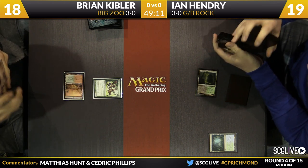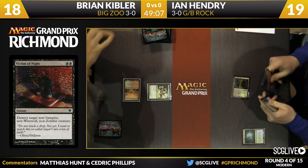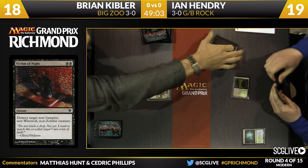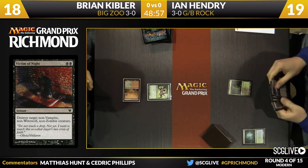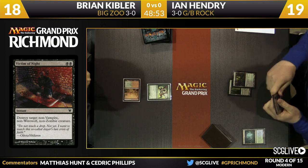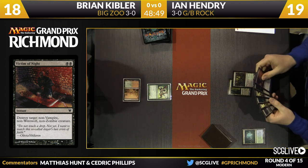This is actually a matchup that I think Ian Hendry is more than happy to see. As a black-green control deck, he is exceptionally good at killing creatures, which Brian plays a lot of. Normally what a Zoo deck would do against black-green Rock was just flood the board — triple one-drop, play creatures faster than Ian can kill them, and then use burn spells to finish it off. But because Brian's playing Big Zoo, his ability to just throw out creatures really quickly is a lot lower.